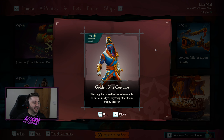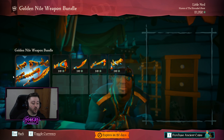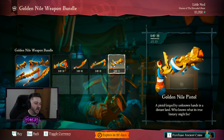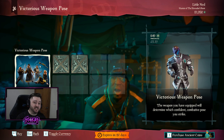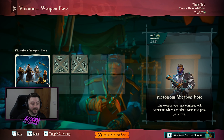We have the Golden Nile Costume, which is a crocodile-themed cosmetic at 999 Ancient Coins. The Golden Nile Weapons include 4 weapons — the Blunderbuss, the Cutlass, the Sniper Rifle, and the Pistol — for 499 Ancient Coins. The Victorious Weapon Pose contains two emotes that change depending on the weapon you're holding at the time, at 249 Ancient Coins.